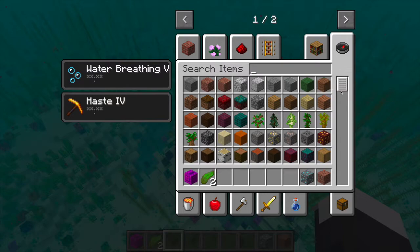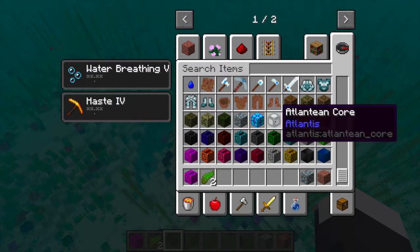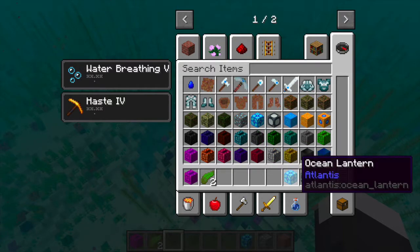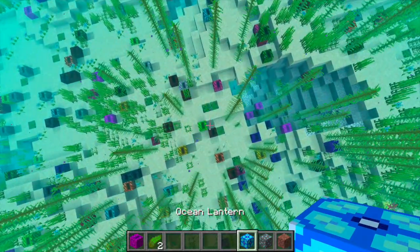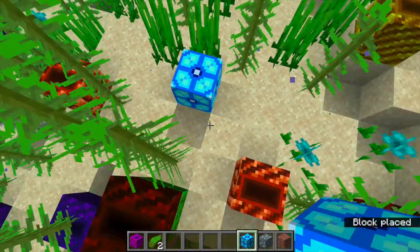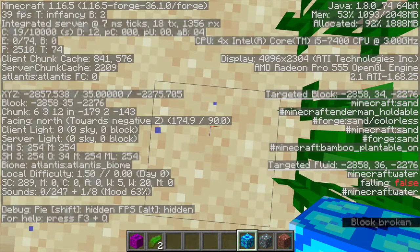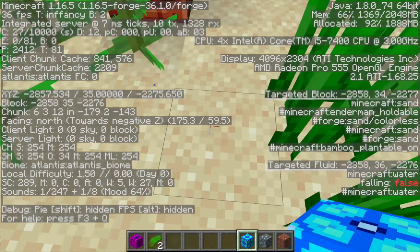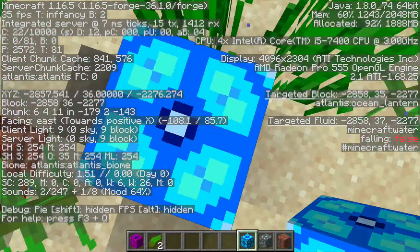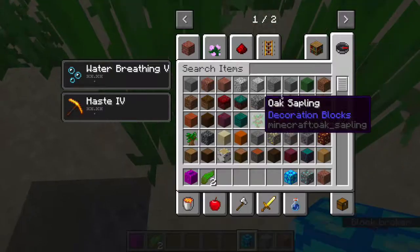You have blocks of aquamarine and chiseled gold aquamarine which are decorative — not sure how to obtain those in survival. Atlantean cores and ocean lanterns I think are like sea lanterns that give off light. Let me test it: right now the light level is zero, and after placing the ocean lantern it gives off a light level of nine. So that's cool.